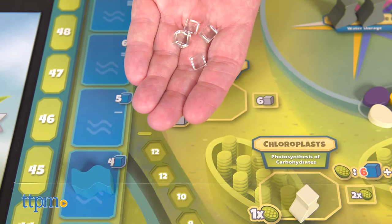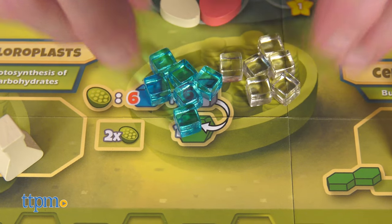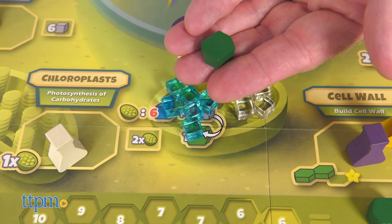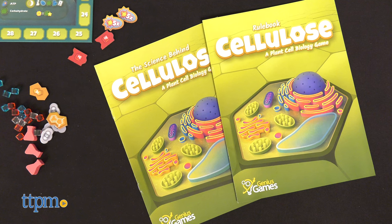Real science is in play as you use different cell components according to actual chemical formulas. When the cell wall is completed, whoever has the most health points is the winner. There is a game manual and a teaching manual to learn all about photosynthesis.